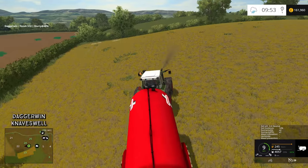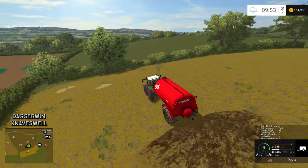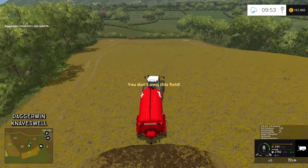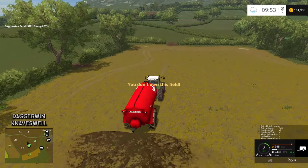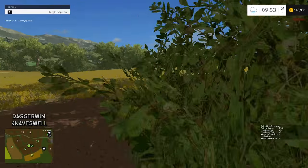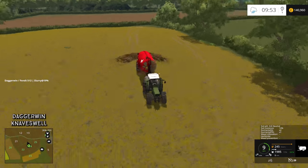The ideal situation would be to afford every single field and buy them all, so we no longer get that annoying problem. But obviously we can't afford them, so we're going to have to just live with it. I think the best thing is to just go up and down the field — with the other field I was going round in a circle but with this field it would be better. Actually, this is annoying — we're going to go and buy it because this is ridiculous. And it's not even too expensive.